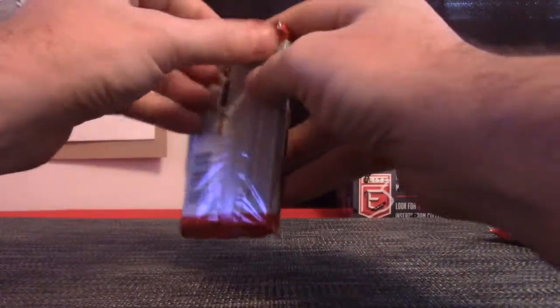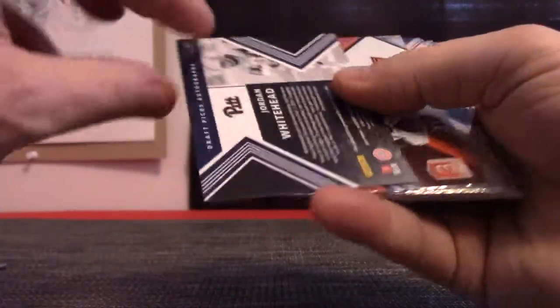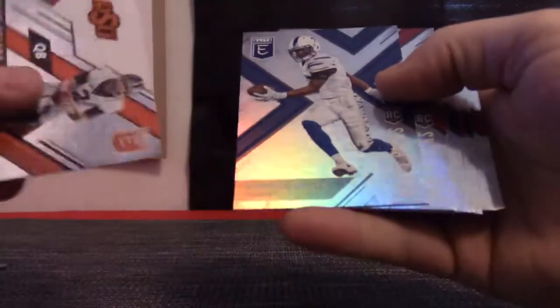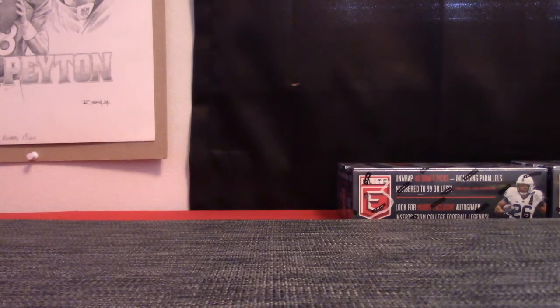Alright pack 10 is Zory Corey. Jordan Whitehead — we just got that one. Jordan Whitehead. Mason Rudolph. I think Zory, I believe you got something right here too. I know it's here — of course I can't find it.